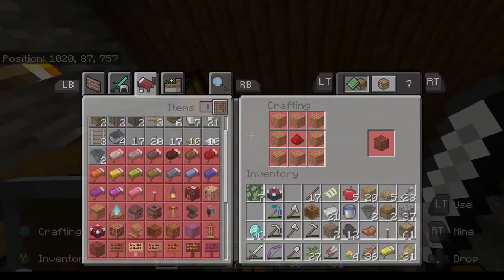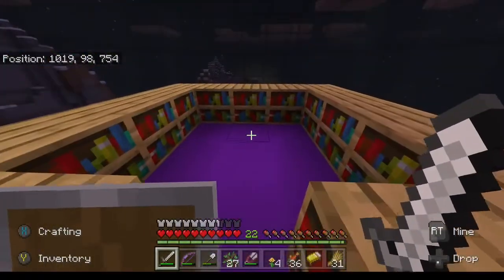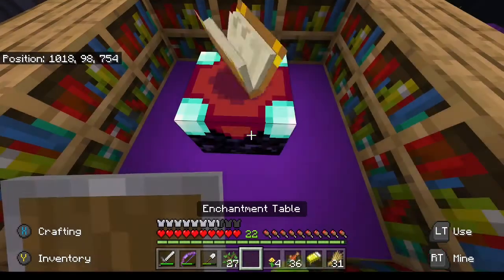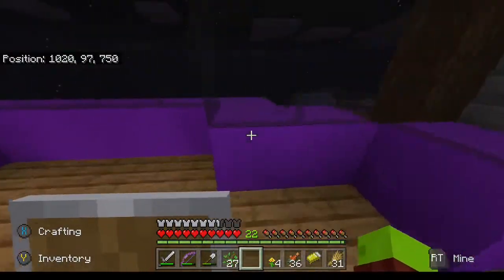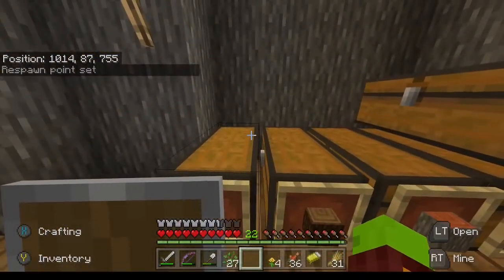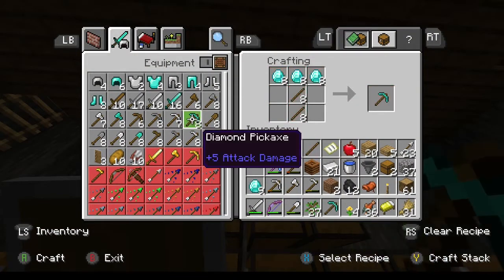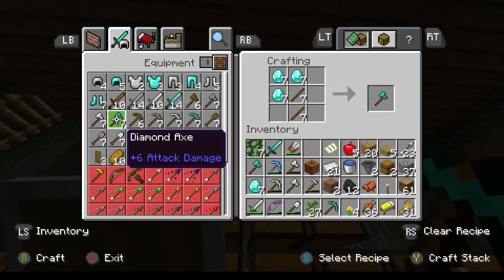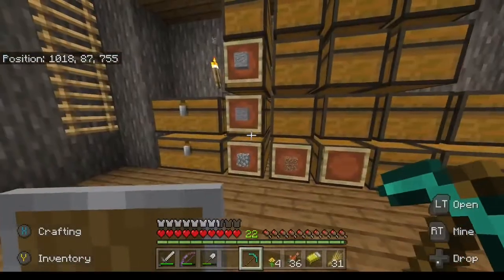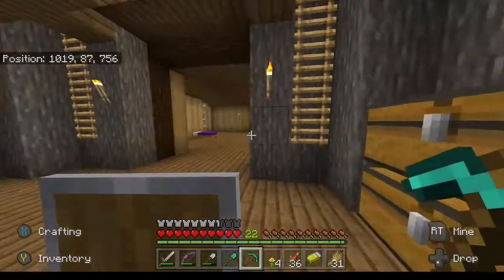There is our enchantment table. Let's put it in place. It's dark out so we'll have a quick sleep. I placed all the bookcases already, and there we go — we are ready to enchant. After sleeping, let's make some tools. We have a Fortune II pickaxe already; let's try another pickaxe and maybe get silk touch. We'll also make a sword, an axe, and a shovel — a full set of tools, why not. Let's grab some lapis and a couple of books in case we find enchants we don't really care for.